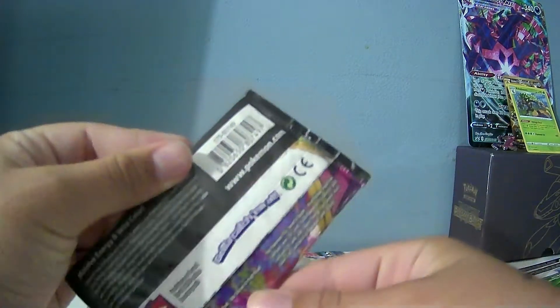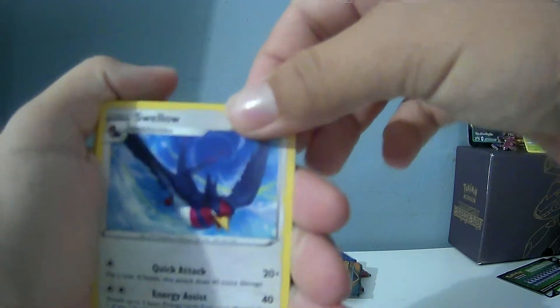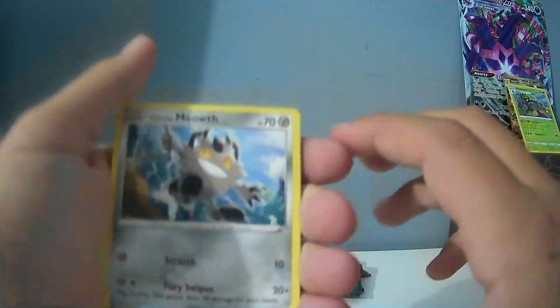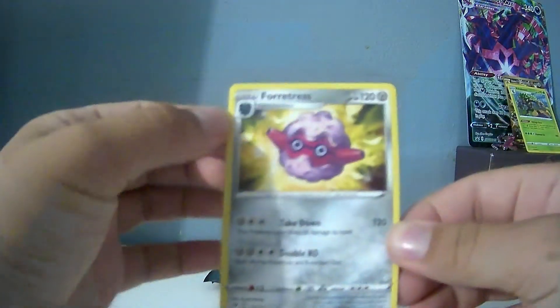Sword and Shield Vivid Voltage. It's a green card — that means it's not the best, but maybe I'll give away the green card. Fighting type energy, Galvantula, Swellow, Wash Energy, Galarian Meowth. If I do go into a Pokemon battle, I can use this and evolve into the Galarian Perserker. Duskull, Altaria, Weedle, Drillbur, Alcremie, and Forretress.